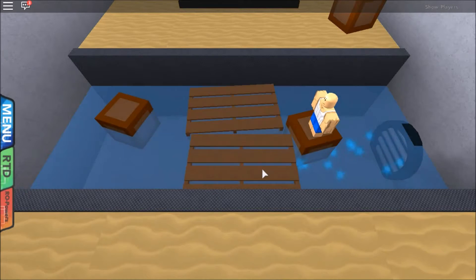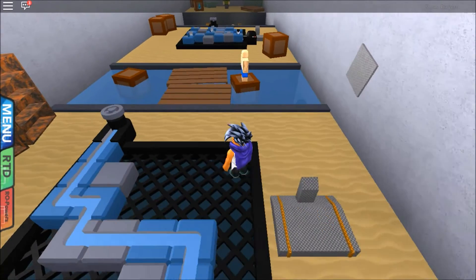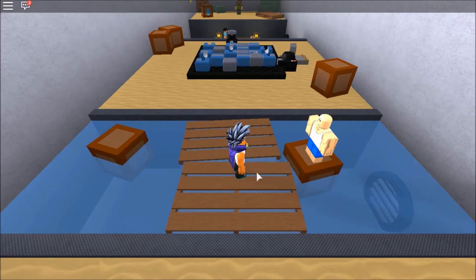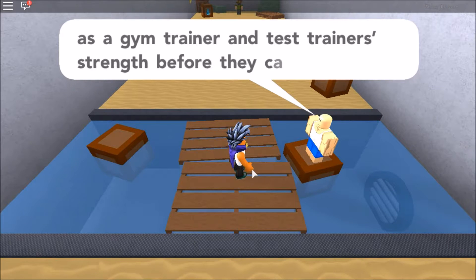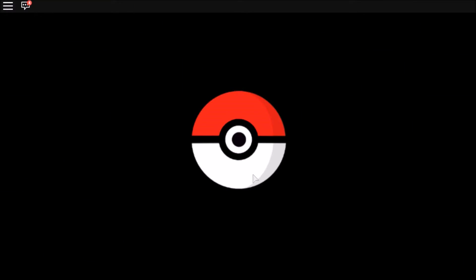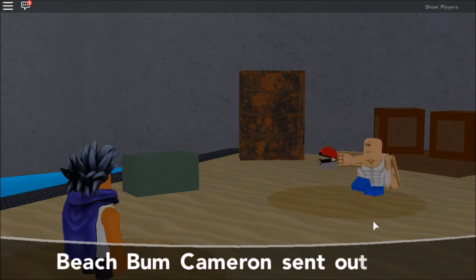Looks like we got a buff beach bum here — a muscular dude, look at all the definition. He's been working out. He says: my friends and I are going to hang out on the beach later, but I must first take care of my duties as a gym trainer and test trainers' strength before they can battle our gym's leader. Typical gym trainers. Mr. Cameron, what you got? Wilmer — looks like we got a tank here.